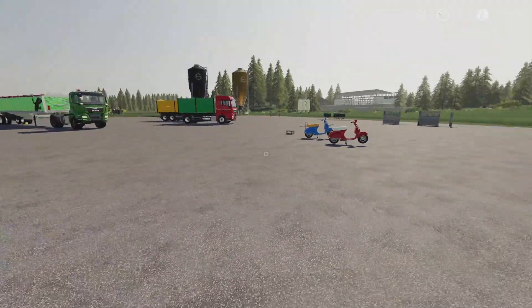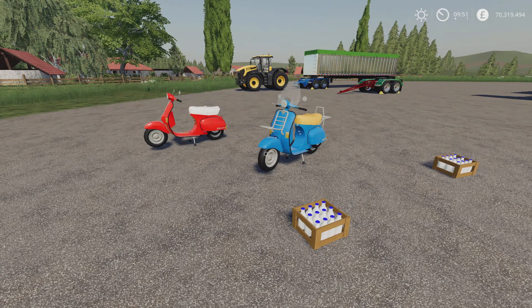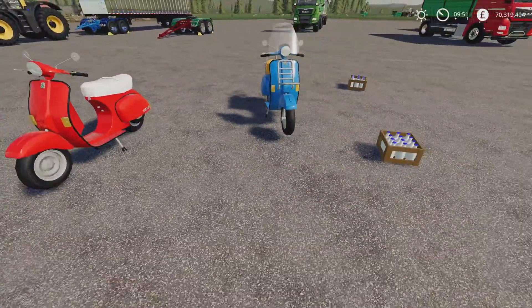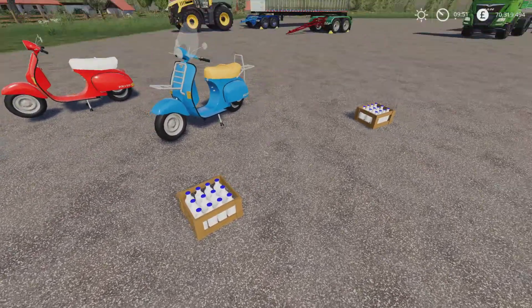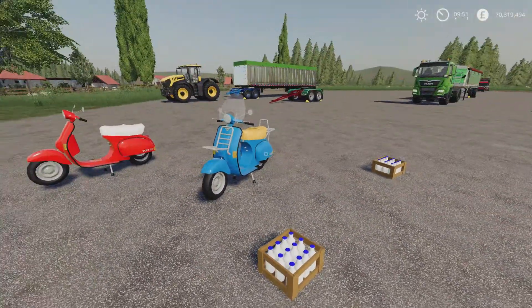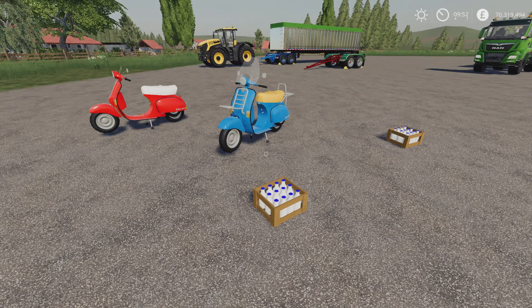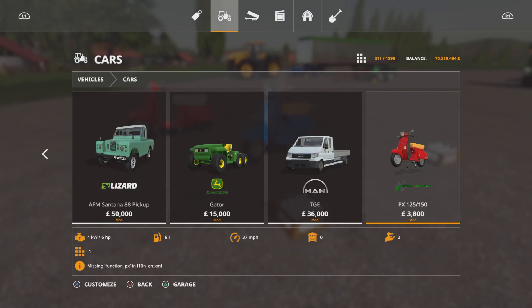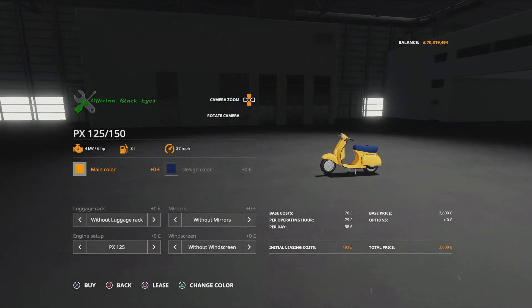Next we've got the OBE PX 125/150 — it's the Vespa 125/150 — by Black Eyes Modding, 2.46 megabytes download, two slots on console. There are a few different options: a standard Vespa, or one with a rack front and rear. This also comes with a little milk pallet found under Pallets — the pallet is empty and then you go to your cows or a source of milk, fill them up, and transport your milk around doing deliveries. You'll find these under Vehicles and Cars at 3,800. You can choose a 6 horsepower or 8 horsepower engine and change main color and seat color.